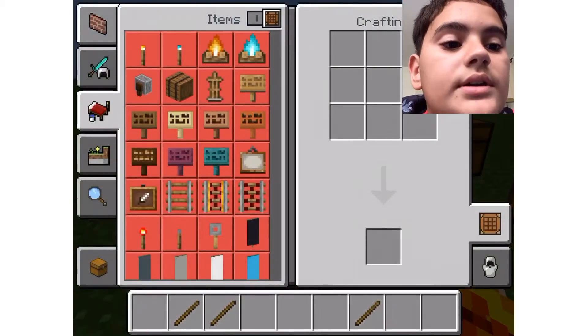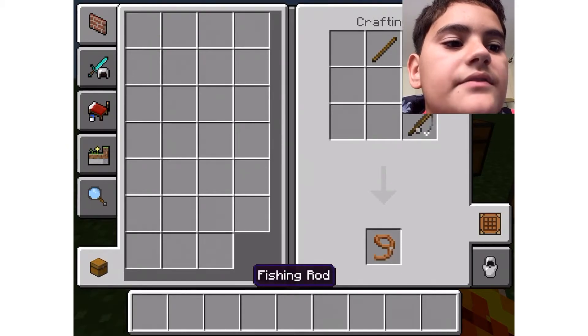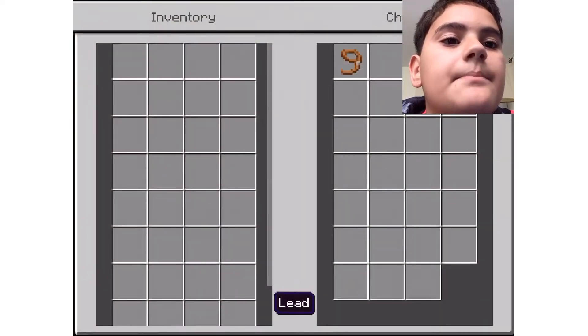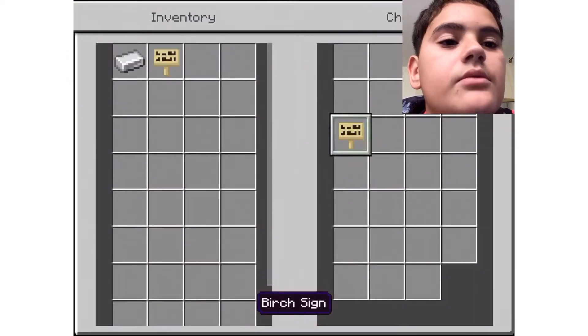The first item is a lead. We're going to be crafting the lead with four sticks and a fishing rod, as you saw in the chest. There we go - we've got a lead. Let's put that back.